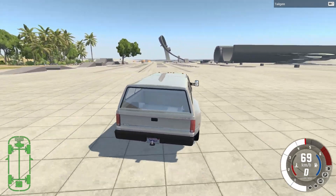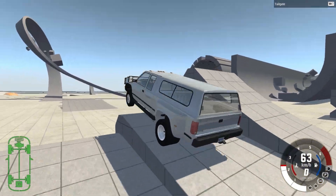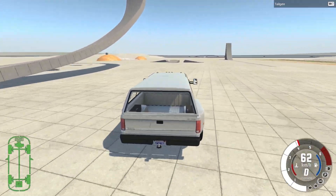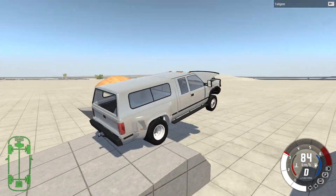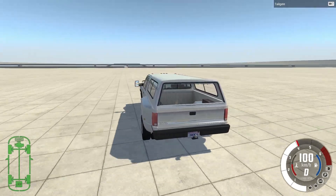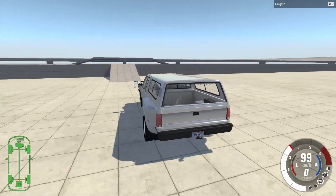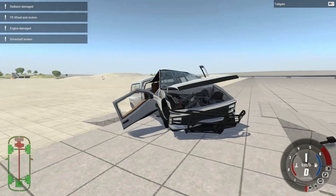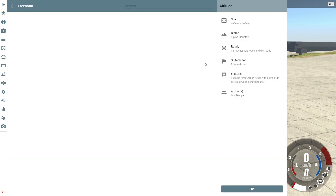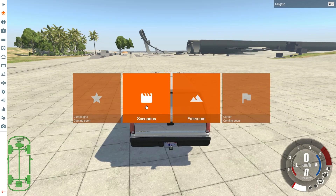BeamNG Drive is a soft body physics simulator which is currently in an alpha stage and is going to be updated more and more to eventually be a full game with career mode, multiplayer, and everything. The soft body physics simulator simulates as many nodes as you can see here and simulates crashes on a car. It also simulates many things like tires and basically everything. The whole car gets pretty much realistically simulated, as realistic as it gets. There's nothing more realistic in terms of, for example, deformation of cars currently available.